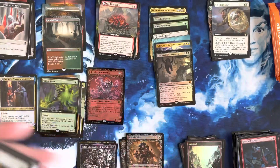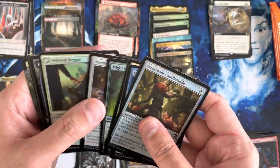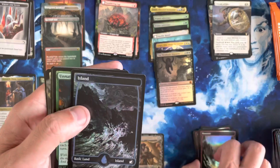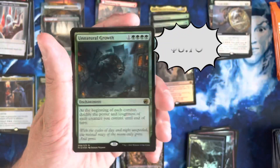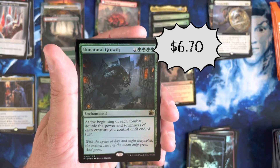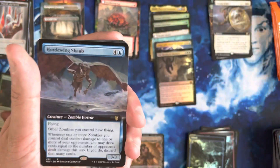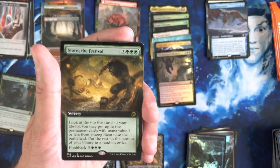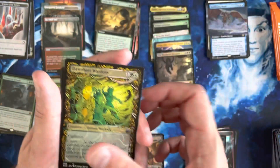Foil Meat Hook. Teferi. We got ourselves a box, ladies and gents. We have a box. Pack Foil Unnatural Growth — that's another super spicy Pack Foil hit. That's a great rare — one of the better, more valuable rares in the set. Storm the Festival Extended Art — I do like that card a lot, by the way.